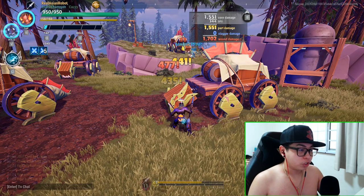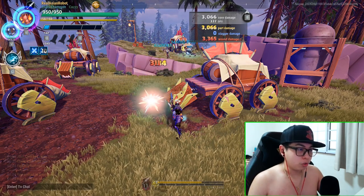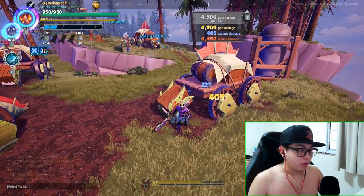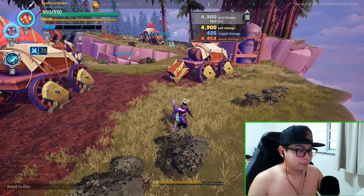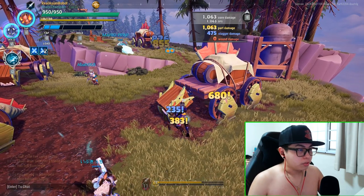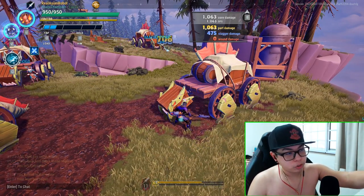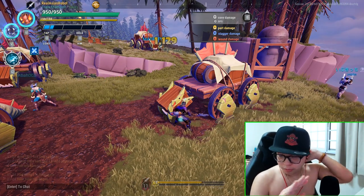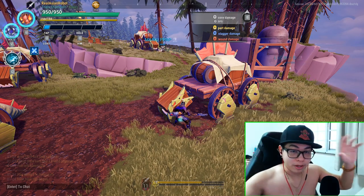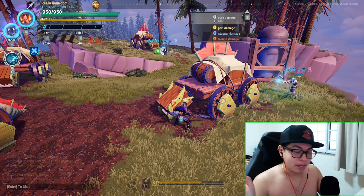If you check out my video on how damage works in Dauntless, you'll see this explained further. It's kind of the same with stagger — here I did 1063 part damage and core damage, but only 475 stagger damage. So stagger and wound are completely separate from core damage, same as part damage. They're all separated, but part damage is often tagged to core damage.